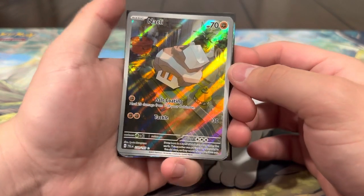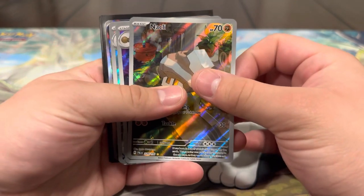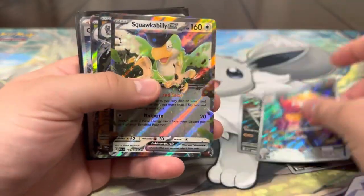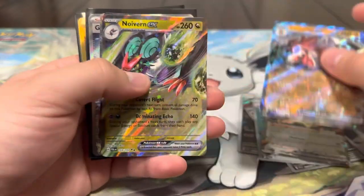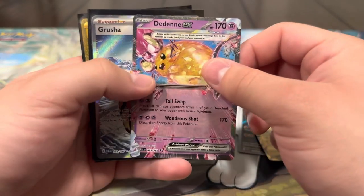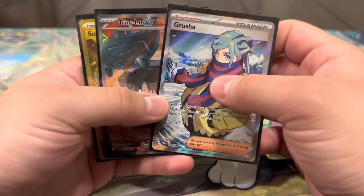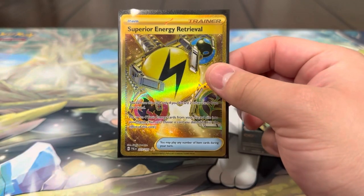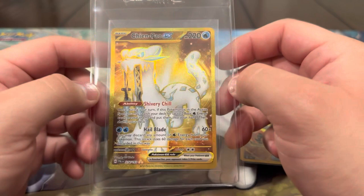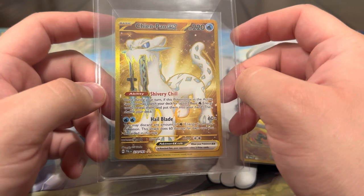Out of our first ever Paldea Evolved Booster Box, we pulled a total of 12 hits — more than happy with that. For the illustration rares, we had the Nacli, the Rabsca, and the Crocalor — my personal favorite of the three. For the EXs, we had the Squawkabilly EX, the Lycanroc EX, Neuriveil, and the Bellibolt. We also had the Terastalized Dondozo EX. My favorite hits were the Full Art Grusha and the Full Art Ting-Lu, plus the Gold Superior Energy Retrieval, and the best pull of the entire video — the Gold Chien-Pao. We absolutely love this set and can't wait to open up some more! If you enjoyed the video, please like, subscribe, and comment, and we'll see you guys in the next one. Bye!